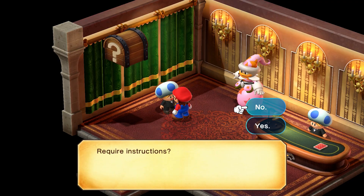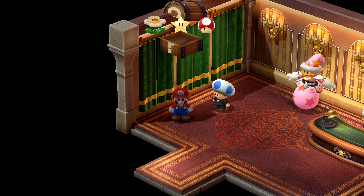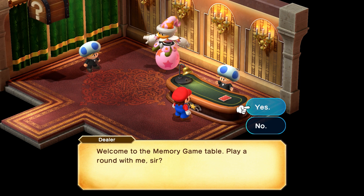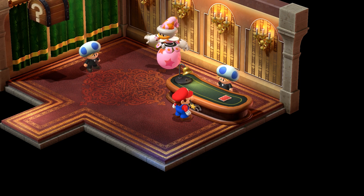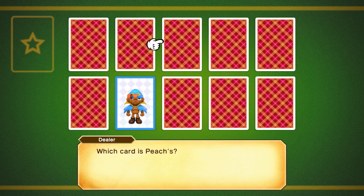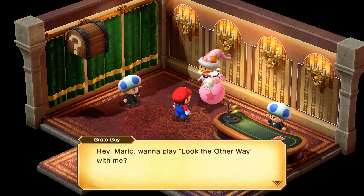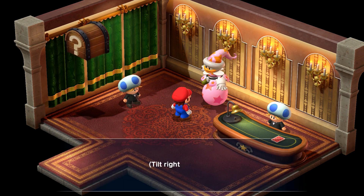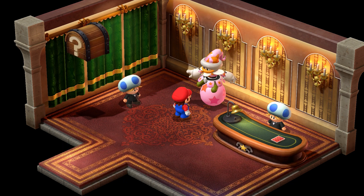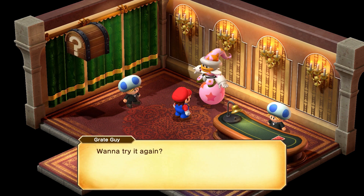How in the hell was I supposed to figure this out as a kid? Now if you're curious about what you can do in the casino — you can play a sort of slot machine by hitting the item chest, play a card game that used to be blackjack but is now a game where you memorize what characters are on the cards and pick the card with the character the dealer calls out. And if you talk to Great Guy, you can play a game of Look the Other Way, where you need to look in the opposite direction of where he's going to point. You've got a 50-50 chance of getting this one right, and somehow I just kept getting it wrong.